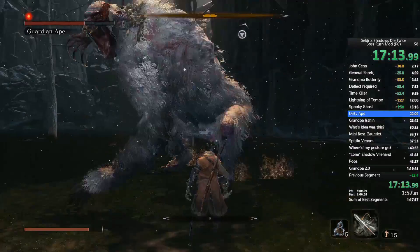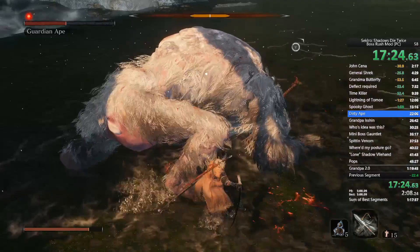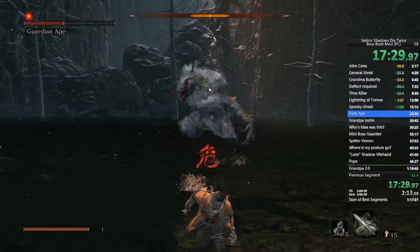Around half health, whenever he raises his arms and runs at you on two feet, he's going to do a grab attack. You want to sprint directly backwards — as soon as he rolls over you, come behind him and charge R1 right in his back.